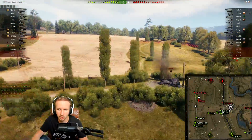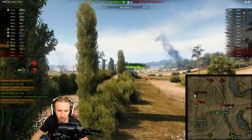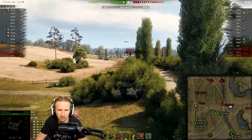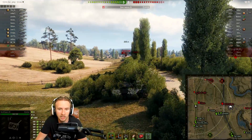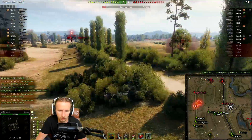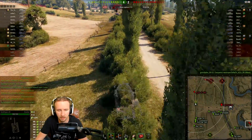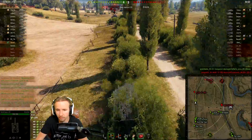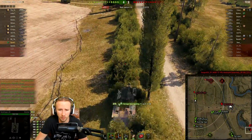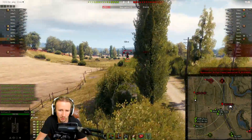This is just absolute ludicrous stuff here. This should not be happening in World of Tanks — you should not be able to spot your opponents through all of these bushes, and that's what the Commander's Vision System is frankly doing. It's absolutely ludicrous, and I can only imagine that this would be absolutely game-breaking if it were to go into the release. Wargaming seriously have to consider that when you have good crews, coated optics, binoculars, premium consumable — when you min-max all of the view range in World of Tanks — it allows you to do some preposterous things.